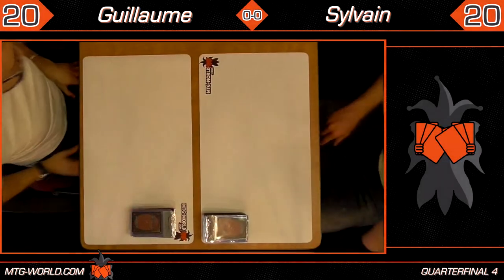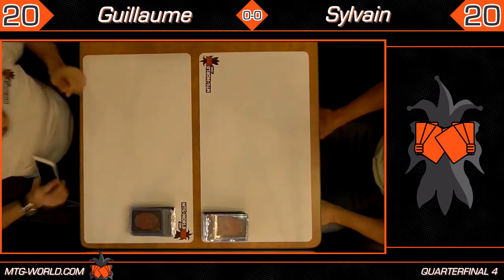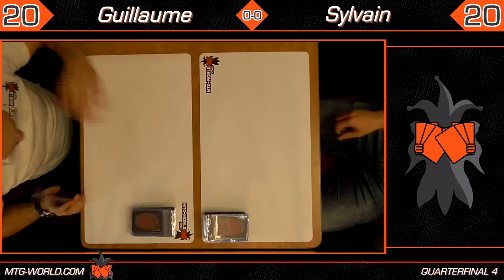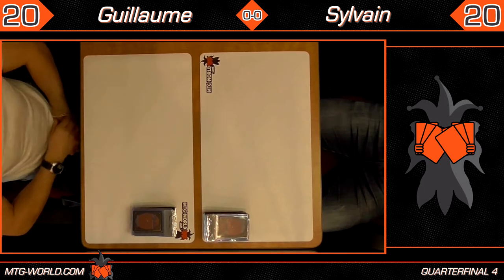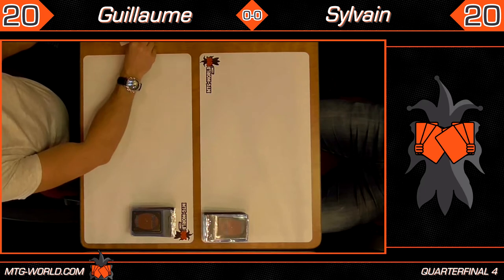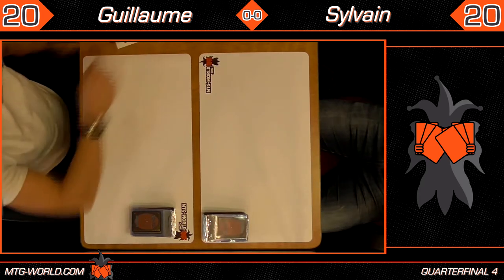Here we are, the quarterfinal match number four between Guillaume and Sylvain. Guillaume on the left, Sylvain on the right. Guillaume is our sponsor with MTG World — his website is mtg-world.com. Both Guillaume and Sylvain, as you may be able to guess, are French.